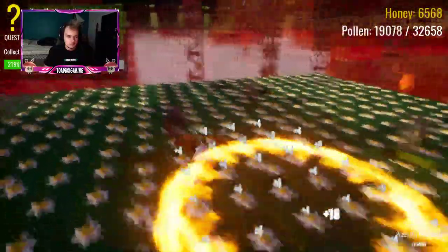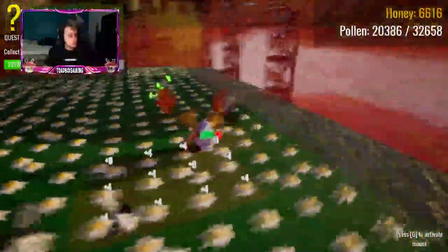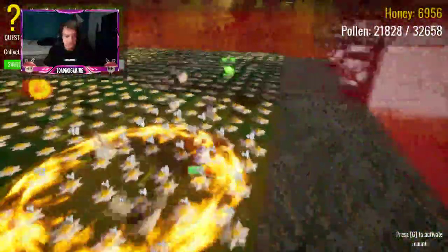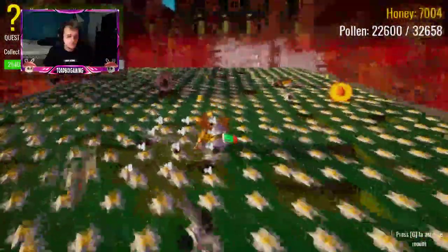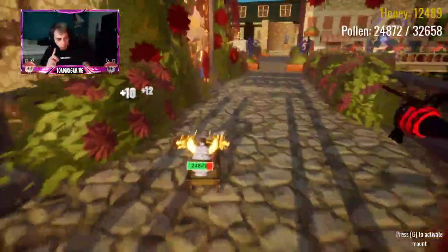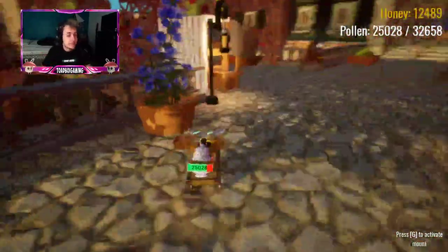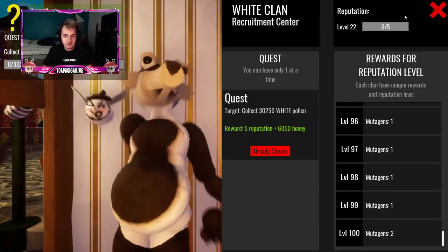The grind is OP. You're going to be grinding here quite a bit. So if you like grindy games and you like games like Bee Swarm Simulator, you're going to want to join Core and start playing - I'm telling you guys. We got 5,000 honey and one Mutagen for completing that one quest, which only took me like a minute max. We are level 22 reputation and we're going to get 6,100 for the next thing.